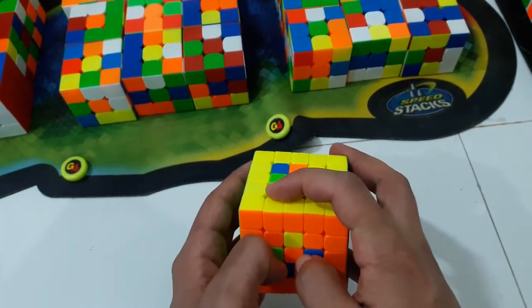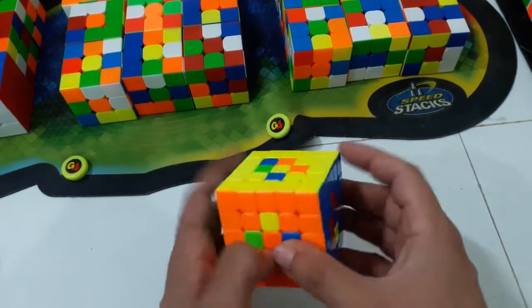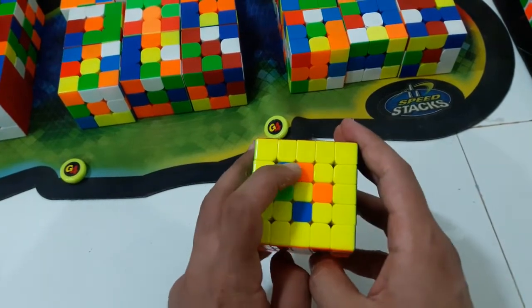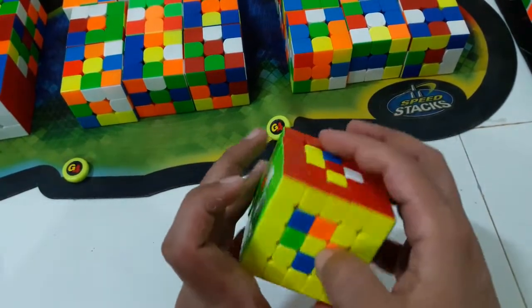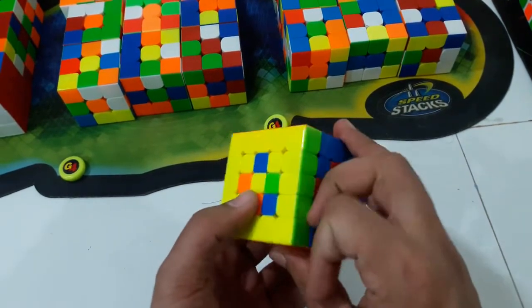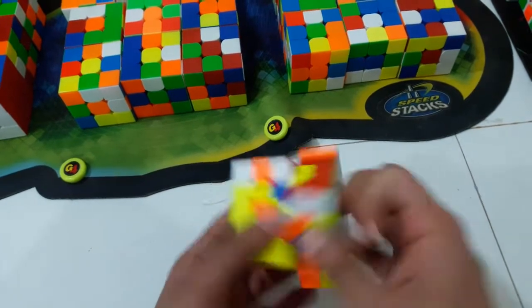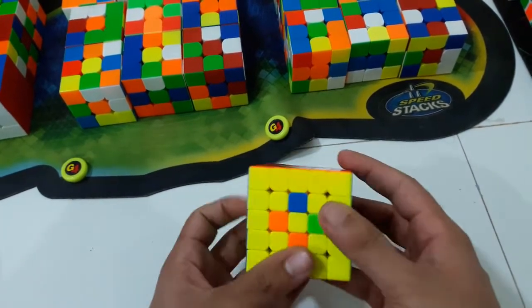Now this and this is solved, and this is also solved. Now I have the comm from here — I have mirrored all my UBR comms. So for this, going to here and going to here: this is an interesting comm. What I can do is an X prime U2, and now it's like some kind of a corner insertion — R U2 R prime D R U2 R prime D prime.